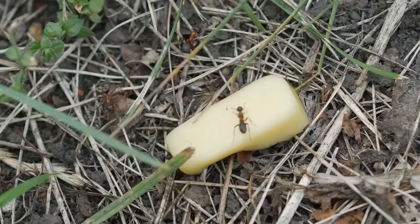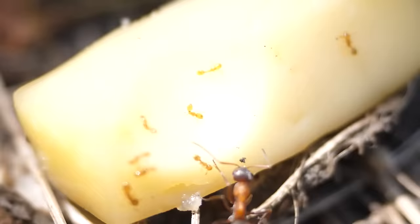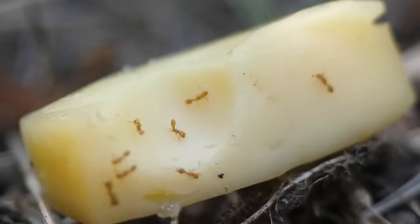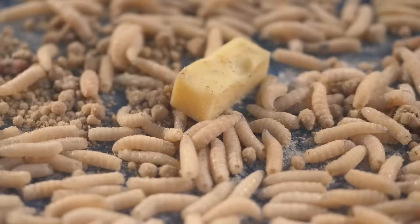Let's look at the overall result after five hours. The ants couldn't visually shrink a piece of cheese, but they're still eating. The most interesting thing is underneath the piece of cheese — tiny little ants are also eager to eat. Just compare their size to an adult. As for the maggots, they are no better, if not worse, than the ants.